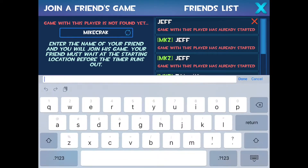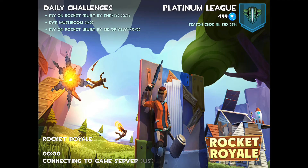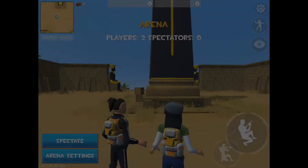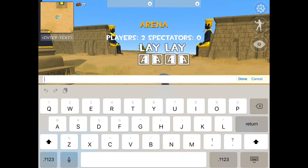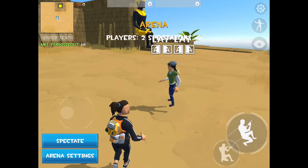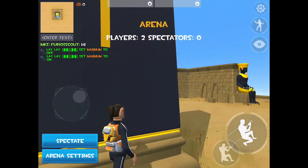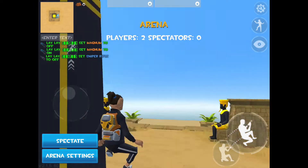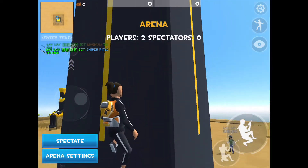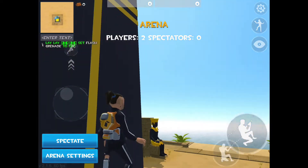If you haven't played the game in a really long time, they added an Anubis Arena — at least that's what it's called. There's a pyramid and a ton of cool new buildings. That's basically the new update: the cool new map and the tractor.